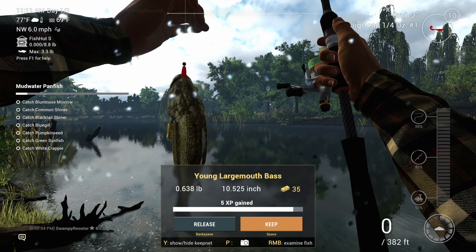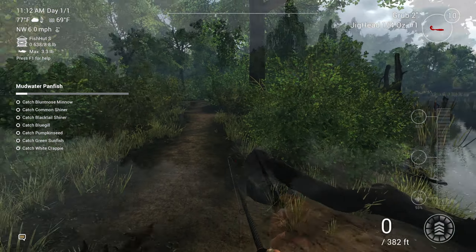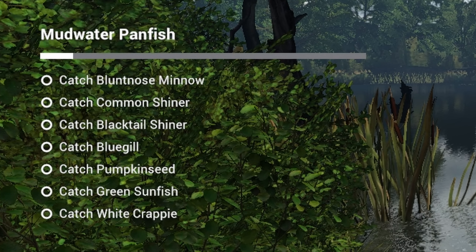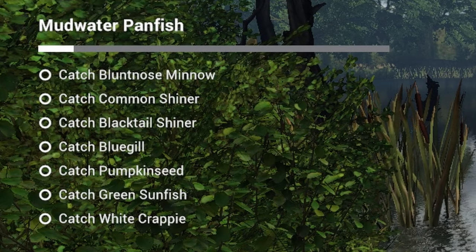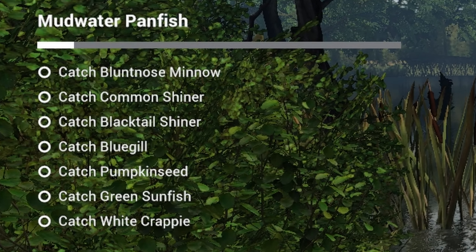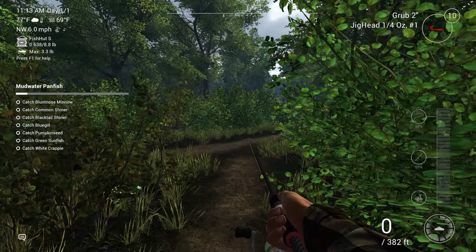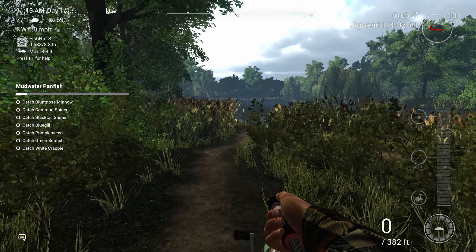We're gonna keep him. If you look on the left side here, we've got the Mud Water Panfish mission — we've got to catch blood nose minnow, common shiner, black tail shiner, bluegill, pumpkin seed, green sunfish, and white crappie. I think this one-inch grub would be pretty good for that because a lot of these species aren't that big, so they'll be okay with it.